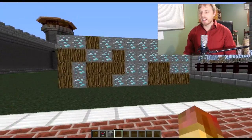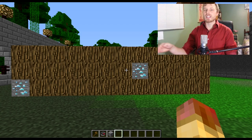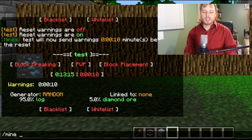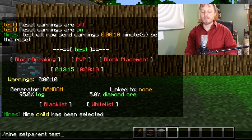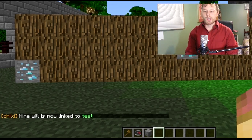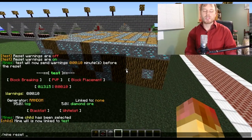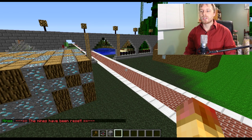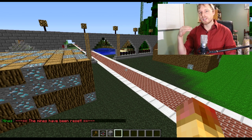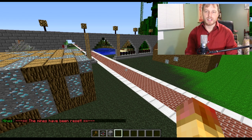I already have a child mine created called 'child'. To link mines, you create another mine and link it so that 'test' is the parent — when test resets, both reset. We do `/mine edit child` to select it, then `/mine set parent test` to link child to test. Just a note: if you manually reset a mine with `/mine reset`, the linked mines don't automatically reset along with it — that's a difference from the old Mine Reset plugin.